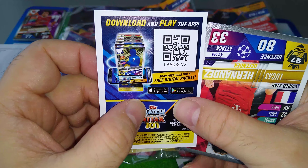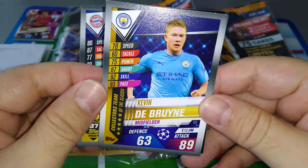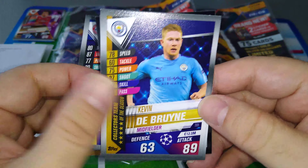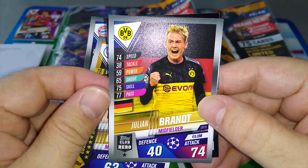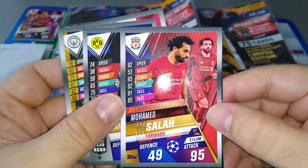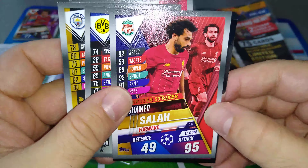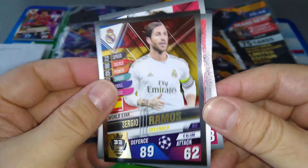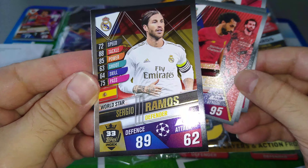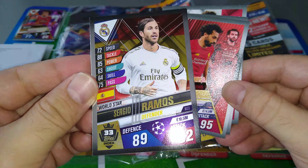Here's our second one. Here's the code. Lucas Hernandez, World Star, 97 in the index. Kevin De Bruyne, Collector's Team of the Season. Julian Brandt, Dortmund in Germany, Club Hero. Mo Salah, Superstar Striker — beautiful card, 95 in attack. Lowballed him. And we got a shiny — Sergio Ramos, 33 in the Topps index. Shiny, very very cool.